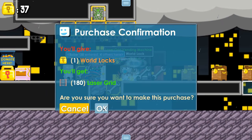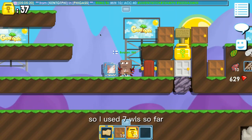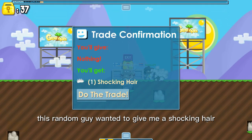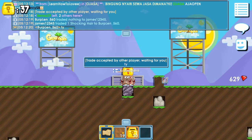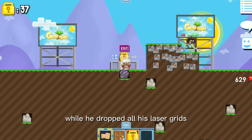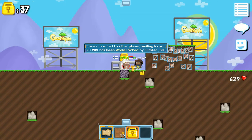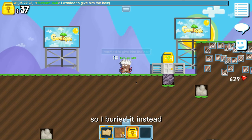After all that nonsense I decided to go back to basics and buy some laser grids. So I used 7 world locks so far. While I was buying more laser grid, this random guy wanted to give me a shocking hair, so I took it. I watched him drop all his laser grids, and as soon as he was done dropping them I just bought the world. I forgot to give him the hair as a gift so I buried it instead.